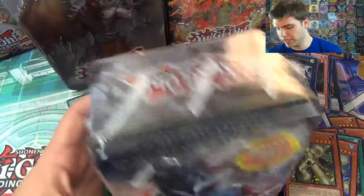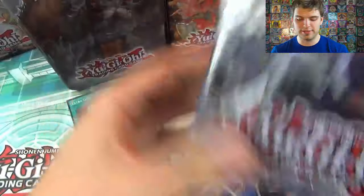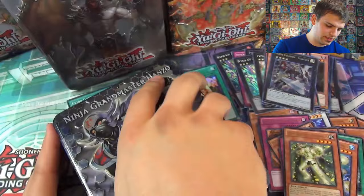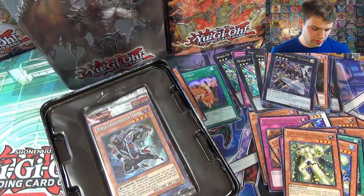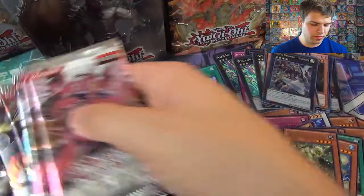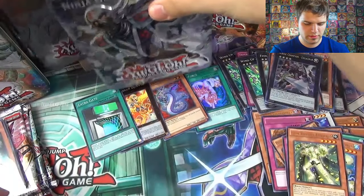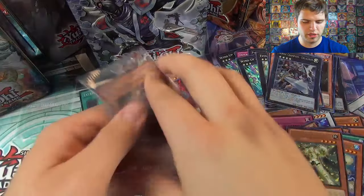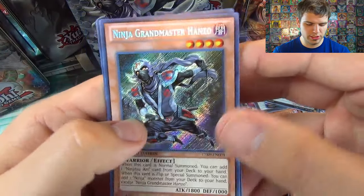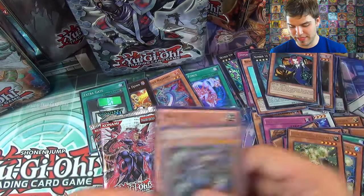Ninja Grandmaster Hanzo — let's see if you can bring in the gold, that many foils we can get out of this final tin. We are already happy because you automatically get a really good card in this tin, making it one of the more expensive tins. Here are the foils — two Galactic Overlord, one Photon Shockwave, and two Order of Chaos. The foil cards you automatically get out of Ninja Grandmaster Hanzo: Maxi! Awesome. And Tour Guide along with Shockmaster and Rescue Rabbit. Epic pack — Tour Guide and Maxi. We're just gonna set these over here to make myself feel a little bit better.